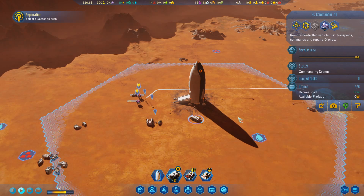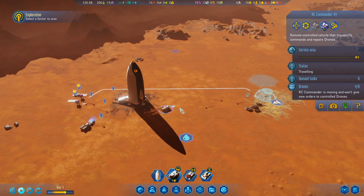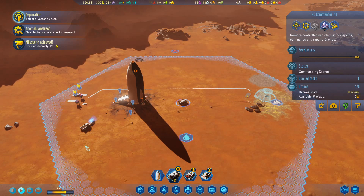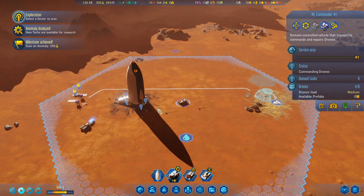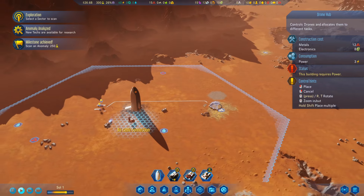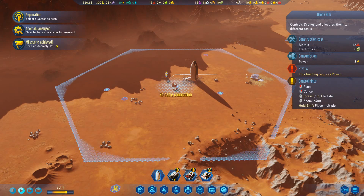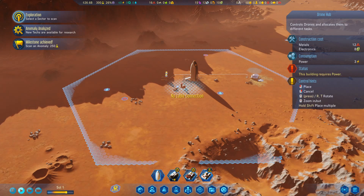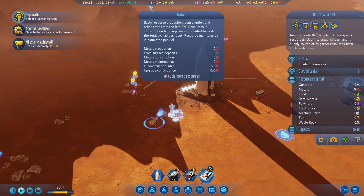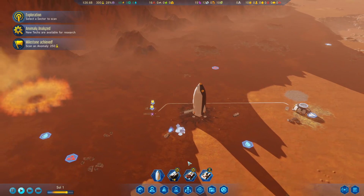Let's check everyone's busy. Here's our RC commander - we'll put him in the middle. You can see the zone of influence once he sets down - that's where the drones can be directed to. To improve drone management we've also got a drone hub. This gives us influence over the drones in a wider area - we'll place it down, hook it up to the power. This transport is still collecting metal - we've got 16 metal already and 15 yet to put in, and we've got a few drones collecting a bit of metal as well.